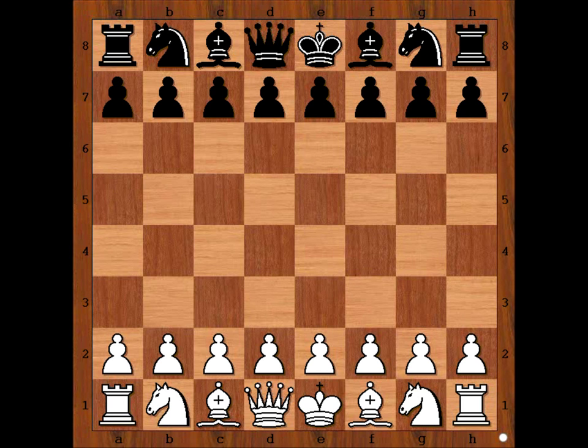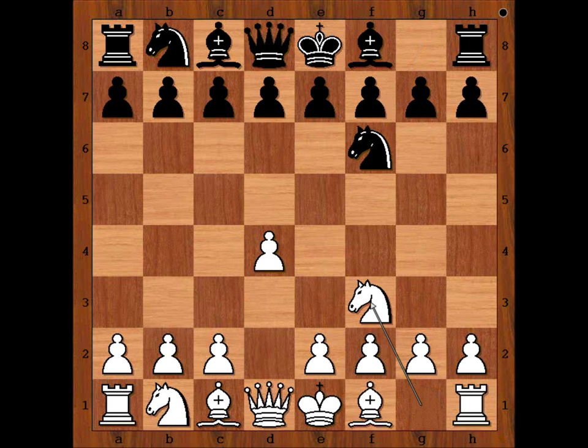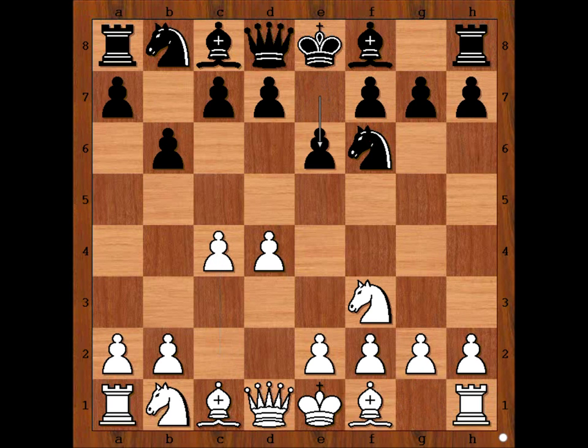Anthony Miles had white pieces and he started with d4. Boris Spassky played Nf6, Nf3, b6, c4, e6. Anthony Miles played Bishop to f4. This is not the most played move in this position. Some call it the anti-Nimzo-Indian variation.